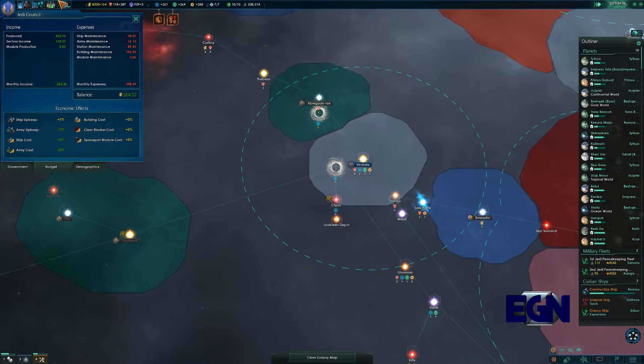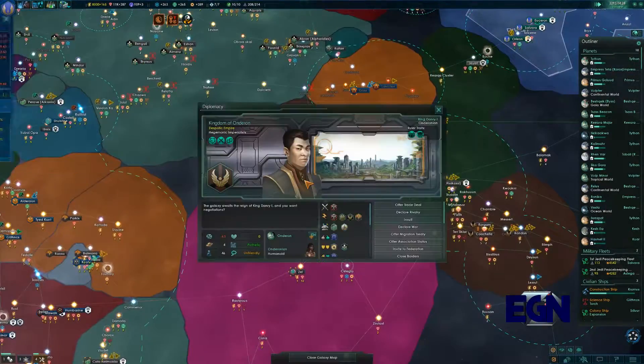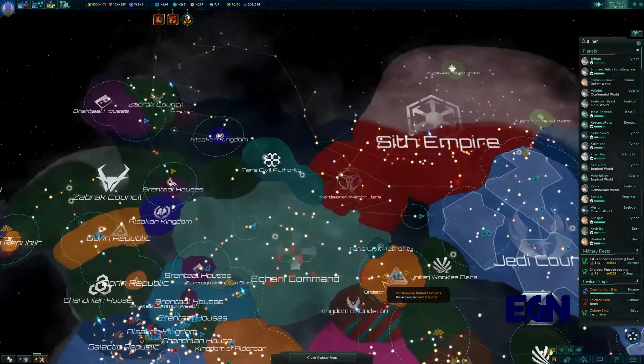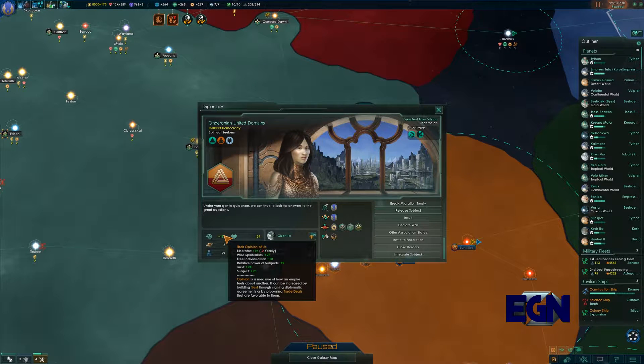I really wish I could figure out where our vassals are. These guys are not vassals — wait, yes they are! It's this bit here. So it's these ones that we can look at integrating later on. They are loyal and they have a lot of trust. They are liberated, doing 96 minus 2 every year — wise, spiritualist, free individualist. Brilliant.